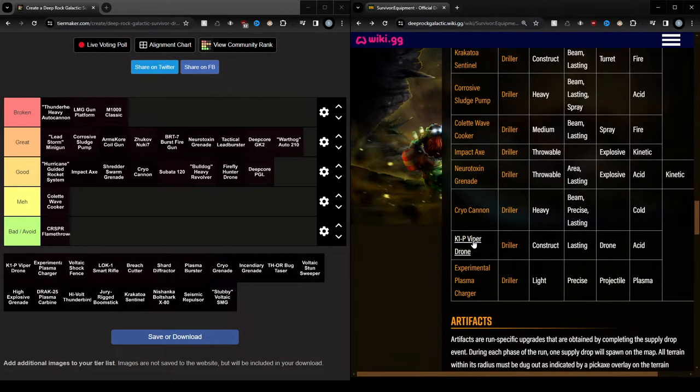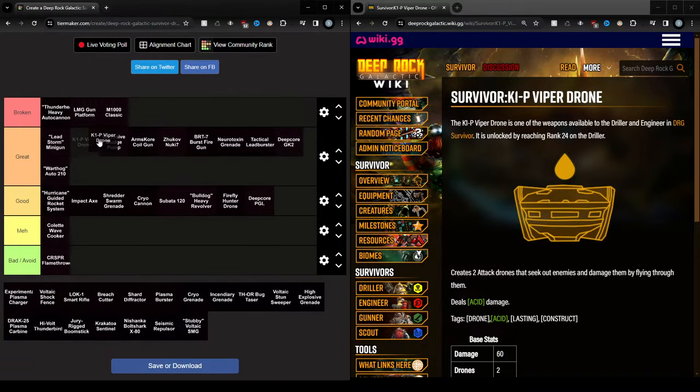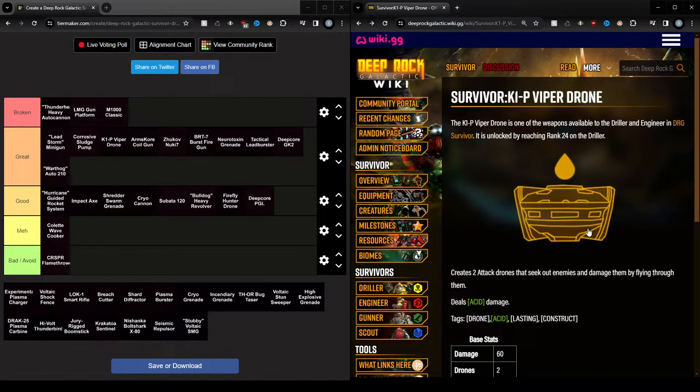The Viper Drone is very good — I would actually put it below the Sludge Pump. It's also very good, with consistent acid application and decent damage as well, similar to the sludge pump. Putting these kind of close together makes sense. This is the best drone in my opinion — the acid drone — because acid is the best. And also just pure damage-wise and DPS-wise, this is also the best of the drones.